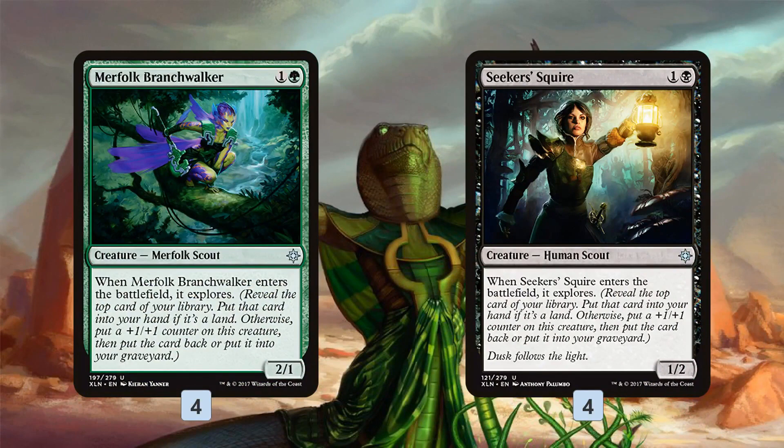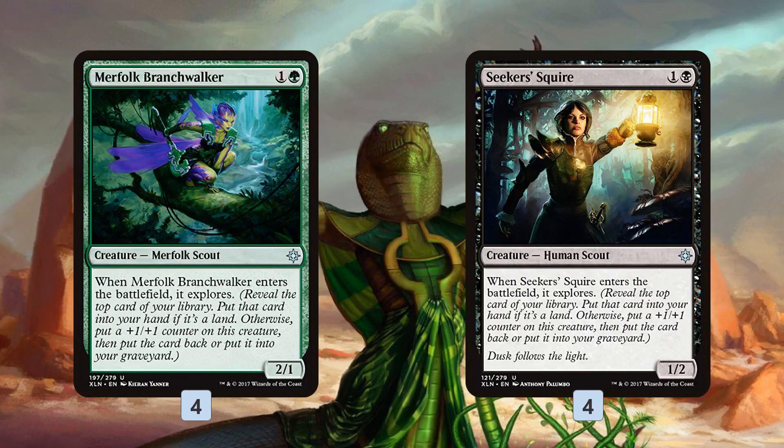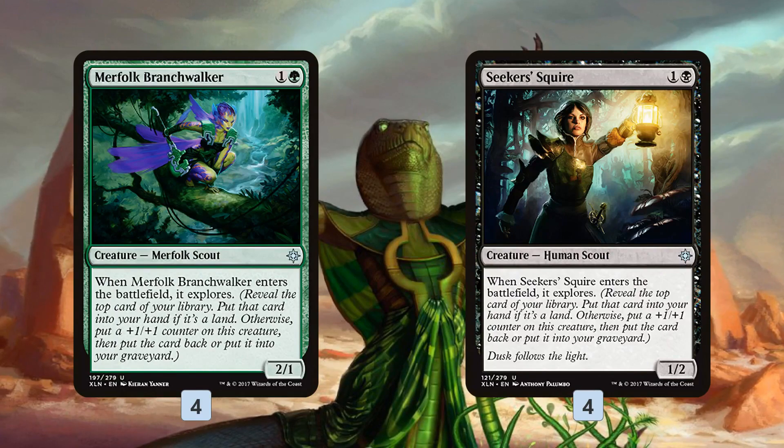Abzan Excavator starts with the creature base. The idea is to play a ton of really good value-oriented cards that are also sort of ramping us and synergizing in less traditional ways. In our two-drop slot we have Merfolk Branchwalker and Seekers' Squire. These cards are very similar — the black one is a 1/2, Branchwalker is a 2/1 — but they both explore when they enter the battlefield. This churns through our deck: if we hit a land, great; if not, we mill something we don't want and make our creature a little bigger.